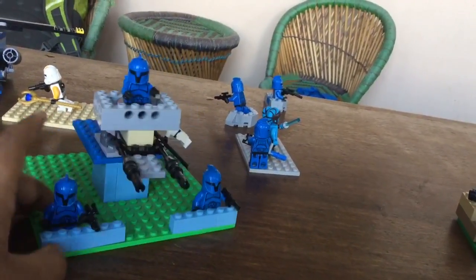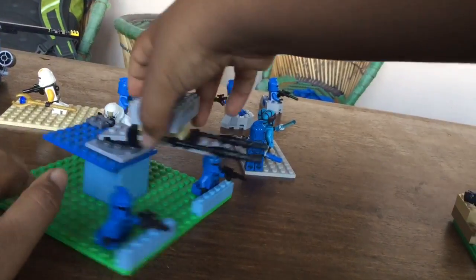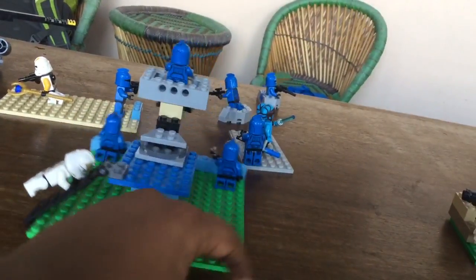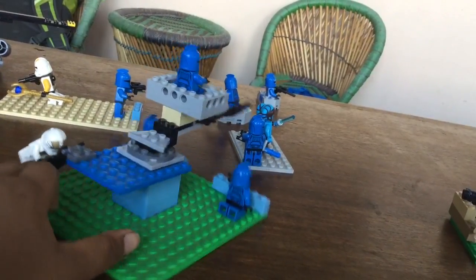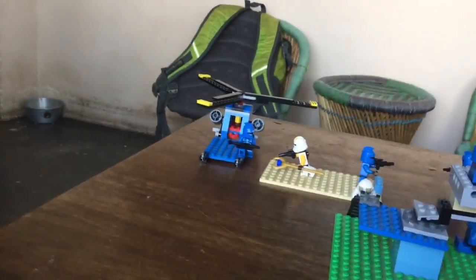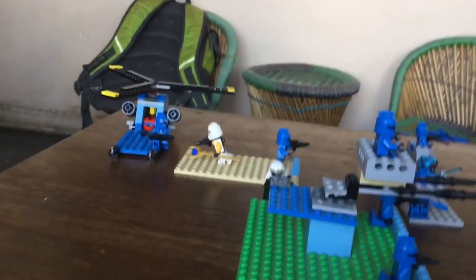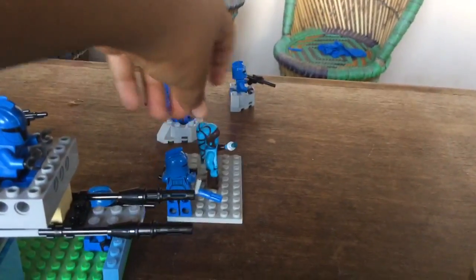Against them, over here we have two troopers that are hiding, this guy on the cannon or static — they're firing. Over here there's a clone commander who's coming to get into the chopper that I'll explain and show you in the middle. And over here we have Jedi Master Aayla Secura and this clone machine gunner, and they're also defending.